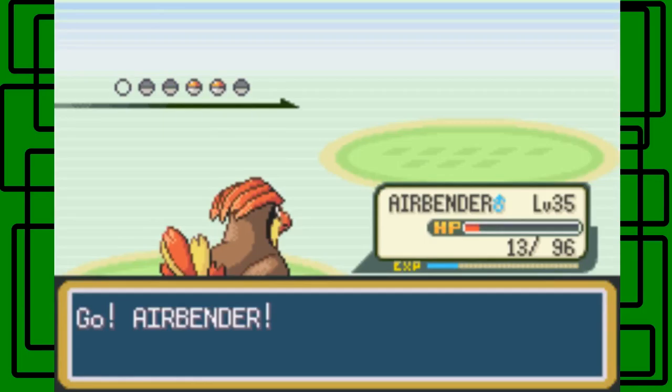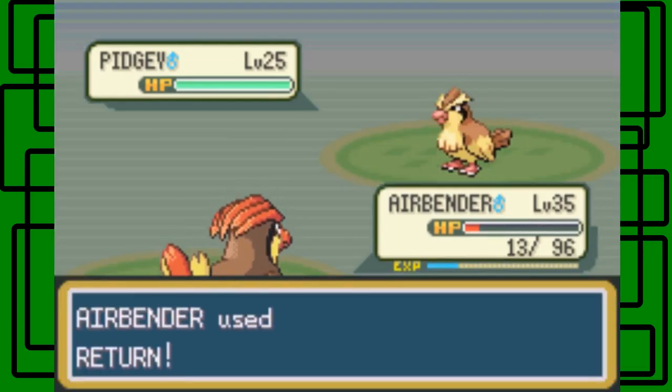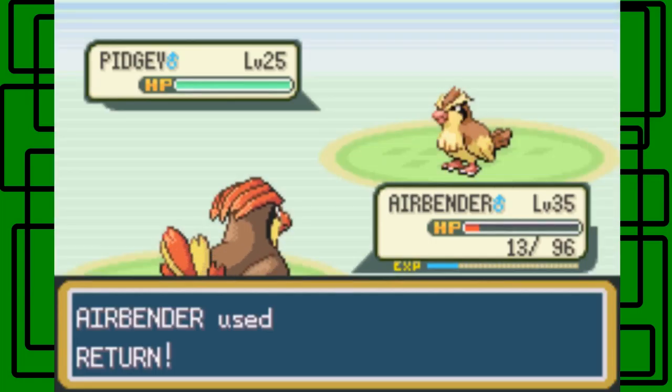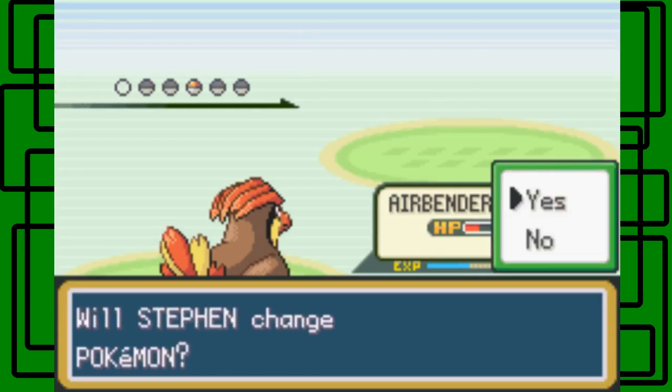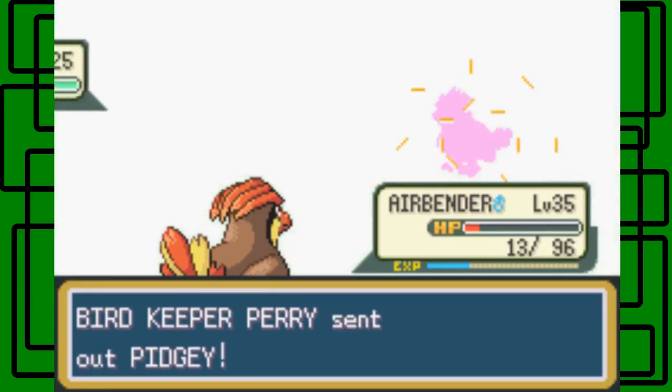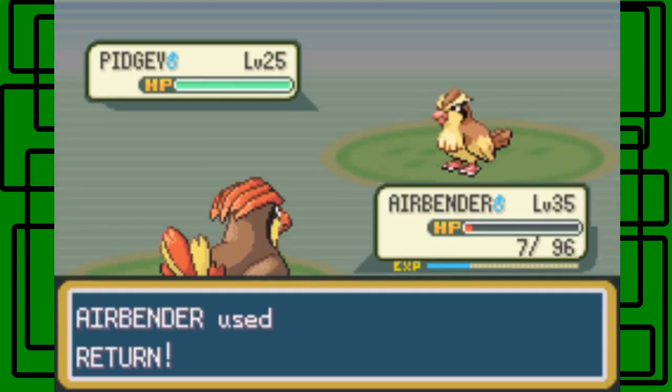Let's use another Surf then. There we go — Starmie's another level 36, awesome! Let's switch to Airbender. Airbender has a little health still from the last part — let's go for Return, I guess. Alright, we're going again, nice! Another Pidgey — okay. Quick Attack didn't quite finish it off. Good job, Airbender!